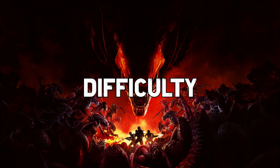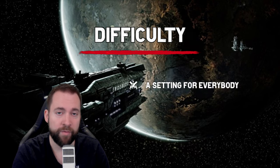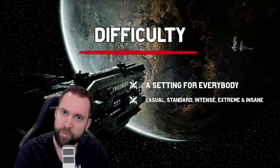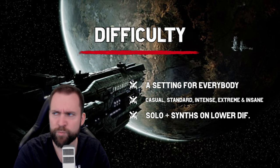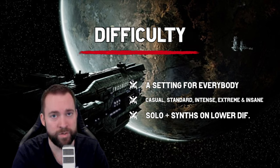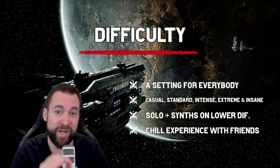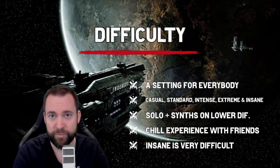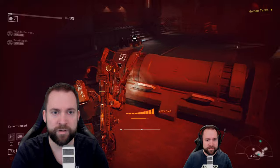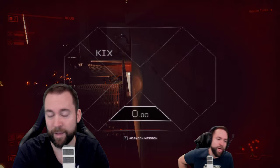Want it easy? Want it tough? Let's talk about difficulty settings. One thing that Aliens Fireteam Elite is doing very well is the difficulty setting — you have a setting for everybody. There's casual, standard, intense, extreme, and insane. If you want to play alone, you get some synths — bots that will help you out. That works on lower difficulty until intense pretty well. Afterwards, if you go for extreme or insane, you need a good team, otherwise you will get shredded. You can have a chill experience with friends on lower difficulties, or if you really want a challenge, start with extreme and then insane. I really love it because there is something for everybody.